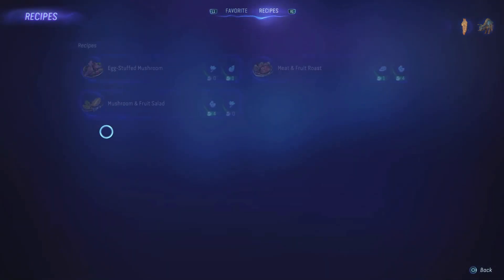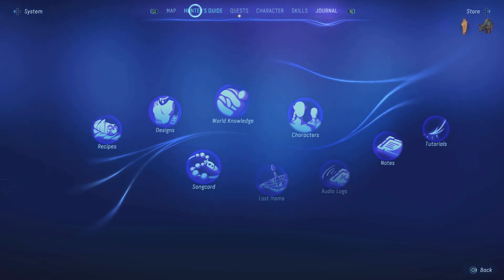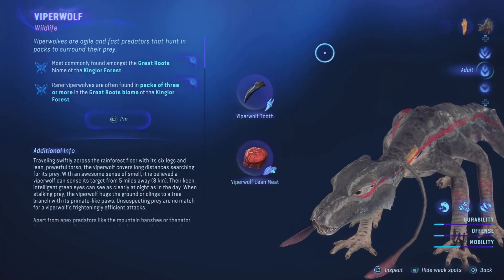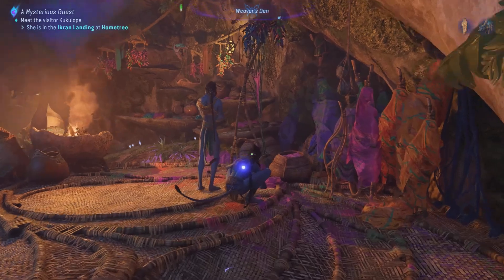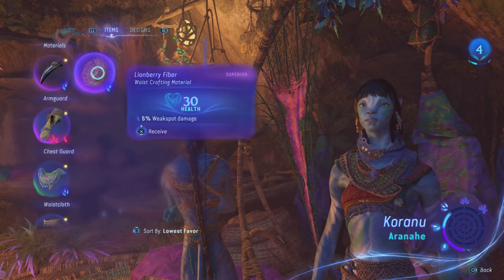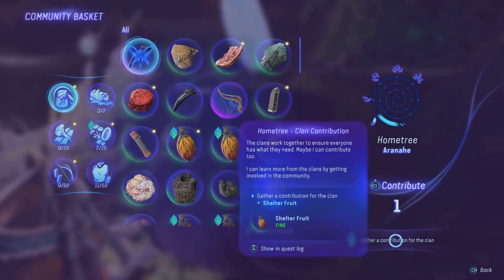Do you want to prepare a meal? You have your recipe book where you can see the ingredients needed. Don't know where to find meat? Go to your Hunter's Guide — there you can find everything about the fauna and flora you've discovered: where they are commonly found, their weaknesses, and where to find rare versions of the wildlife. One of my favorite mechanics is Clan Favor, which is used to purchase ingredients, recipes, gear, and other things. There are two main ways to obtain Clan Favor — yes, pun intended — through clan missions and through the community basket, where you can donate items to contribute to the clan.